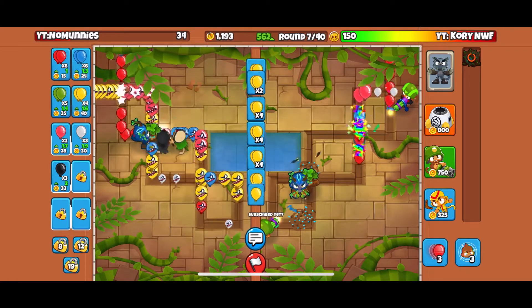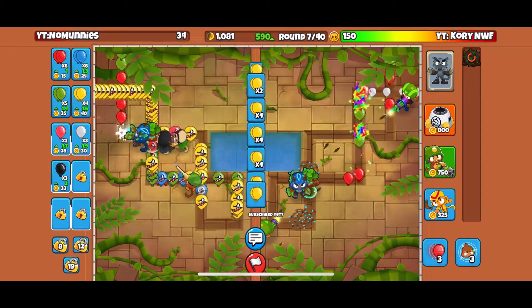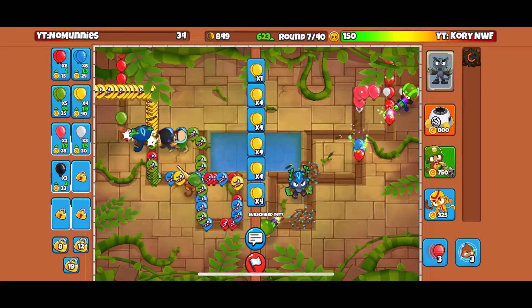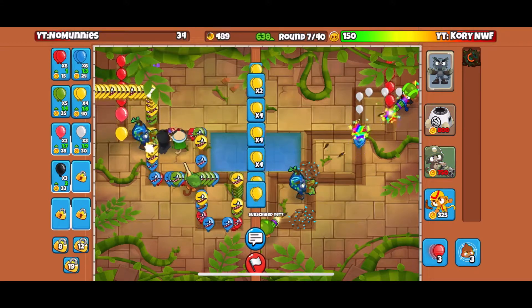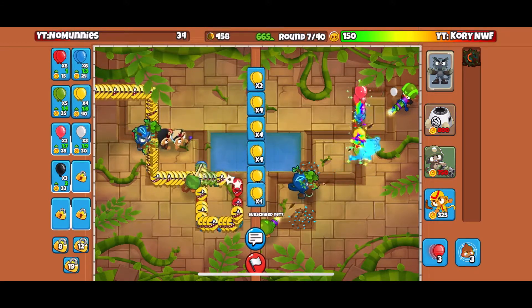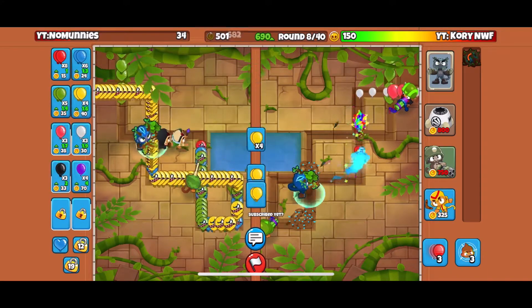Oh, I should have been sniper farming. What am I doing? We might need lightning. I don't feel safe. Also, apparently the lightning is bugged right now. Wait, it's not even shooting lightnings. What? Wait, where's my lightnings? You guys see this, right? There's no lightning.